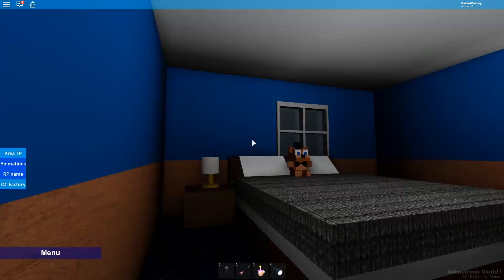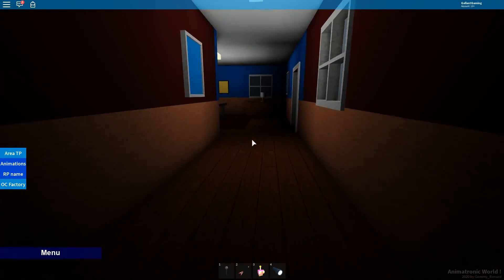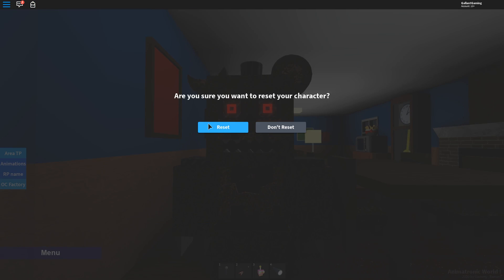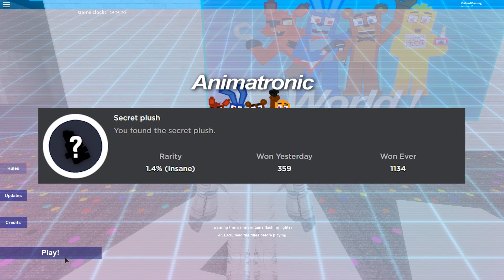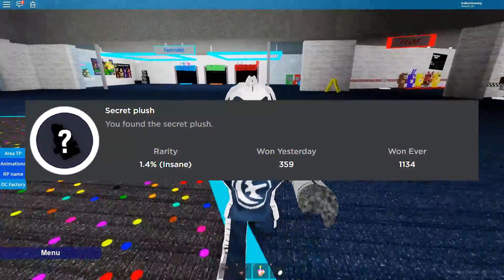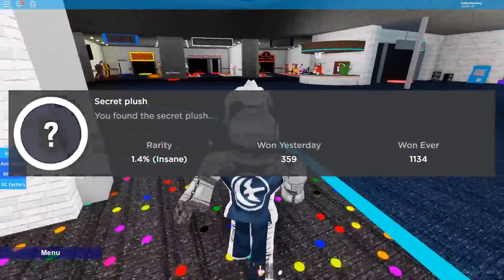Easy peasy, that wasn't even a challenge. Come on, that was easy, Animatronic World — you're trying to hide that from a true badge-hunting master like myself? Nice try. Alright, let's reset and we're gonna go get the next badge. It is called Secret Plush — 'You found the Secret Plush' — with a 1.4% rarity. I don't know why these rarities are so low; the badges are so easy to get.